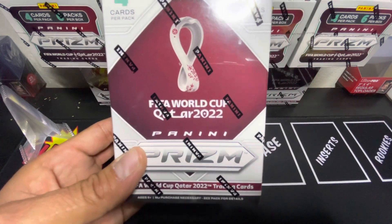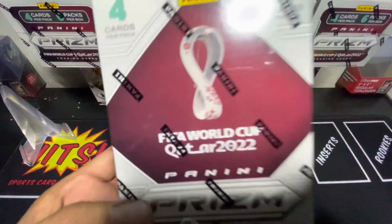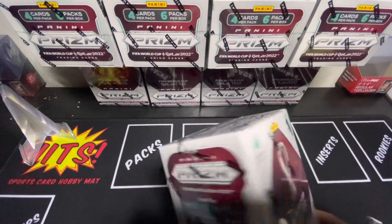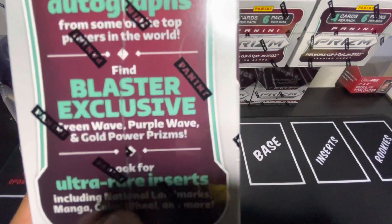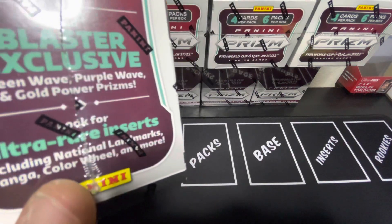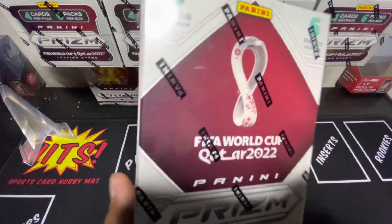Yeah, man, we love soccer around here. We're big Real Madrid fans. So, Prism came out with the World Cup product about a month ago. Hobby came out first, of course, and everything else came out. Autographs from some of the top players in the world. Blast is exclusive — Green Wave, Purple, and Gold Power Prisms. That's what we're looking for, those gold ones. The ultra rares, the Magnas, Color Wheels, and more. Those Landmarks are nice — I like the Landmarks. But the Color Wheels are sick too.